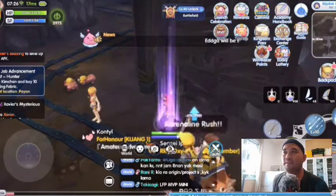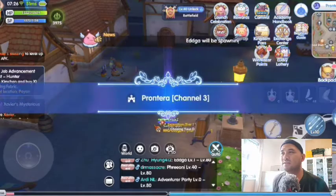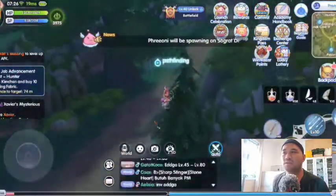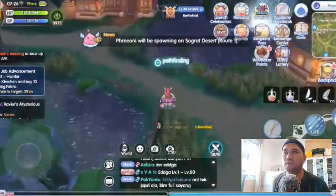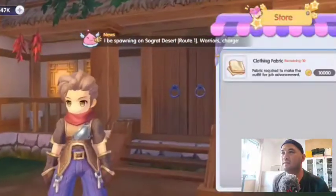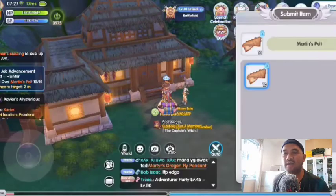After completing the task, go back to your Set Point City with Butterfly Wings and go back to Archer Village. Before you meet Sky Eoin, go to Kim Chan and buy 10 Clothing Fabric. After that, meet Sky Eoin and hand over the items.